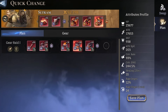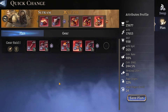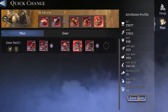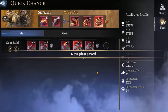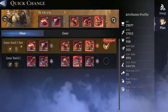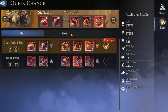The question becomes: how do you differentiate gear plans for each champion, particularly if you're using them in the same content? For Set Tram, go into the Gear Plan, come down to Save Plan, and this time write something slightly different — for example, Gear Raid One with his name beside it. Now you have two plans: Gear Raid One, and Gear Raid One Set Tram, so you know which is which.